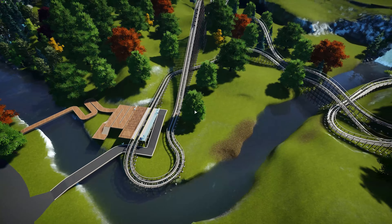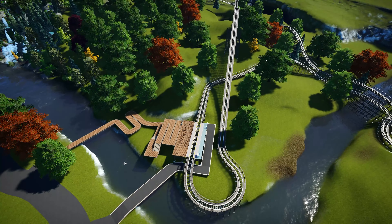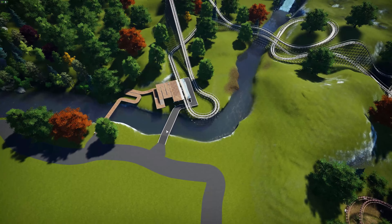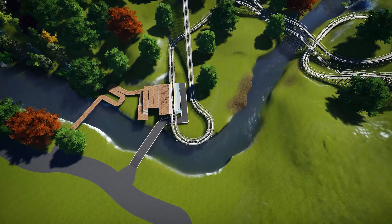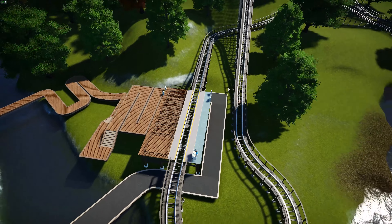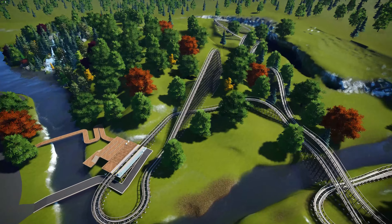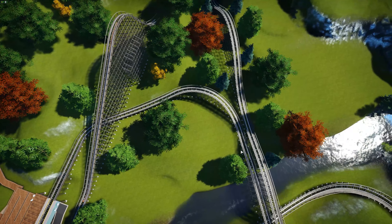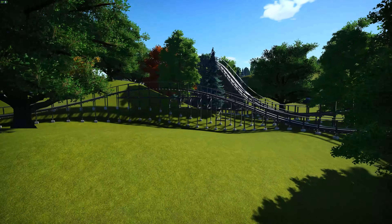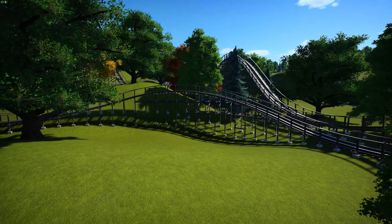I've kind of redid the coaster slightly, made some alterations to it especially right around the queue line and stuff here. Originally I had the queue line kind of coming around this way and I've now changed the side that the actual entrance and exits are on, and also moved the lift hill over just a little bit. You guys probably won't even be able to notice that the lift hill's been moved.